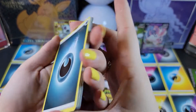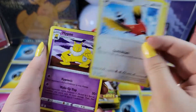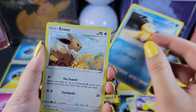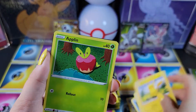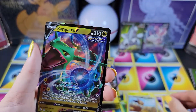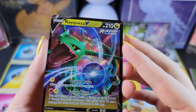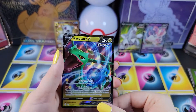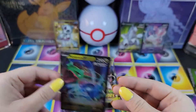I'll start this opening with one of these Umbreon packs. Full face guard, Fletchinder, Hypno, Psyduck, Eevee, Cutiefly, Pikachu, Applin, hollow Eevee, reverse hollow Eevee, and Rayquaza V. I think that's our first Rayquaza — look at that, getting off to a good start.